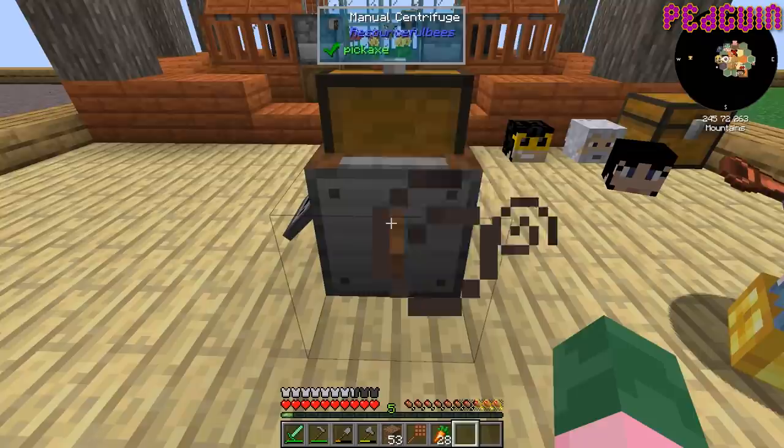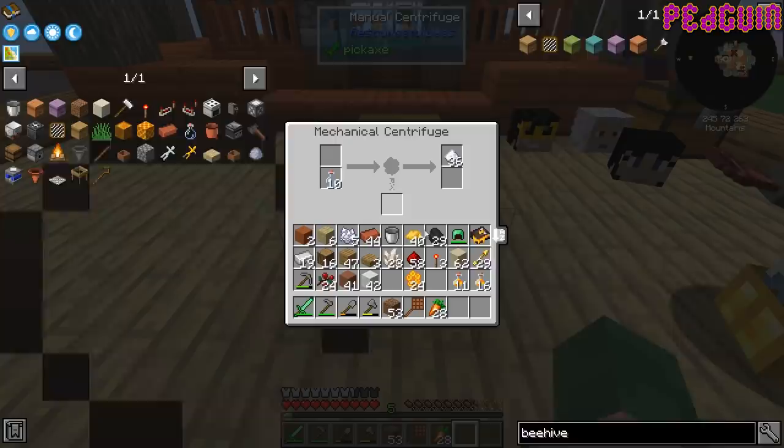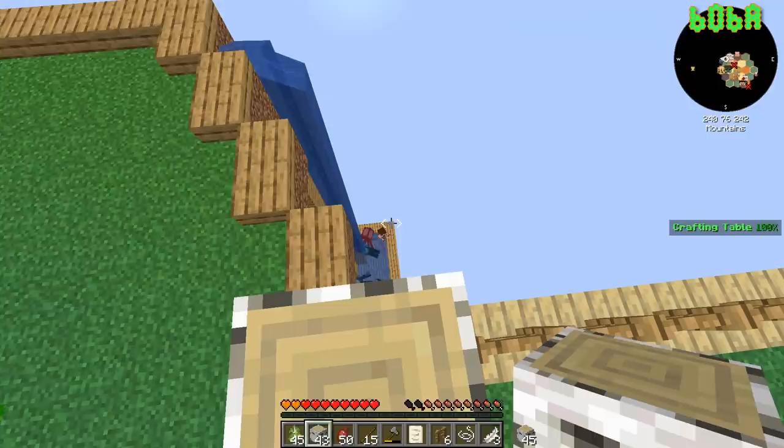It stops spinning if there are too many bottles or if there are no bottles in there — you need bottles. If they're fully full of honey you've got to remove them out. Alright, so now I've got a load of beeswax from there. With the beeswax I can make a beeswax block.